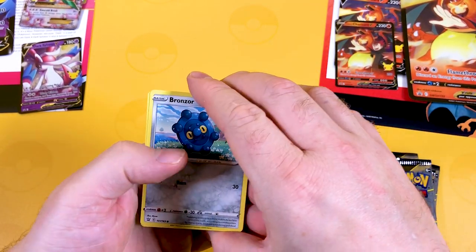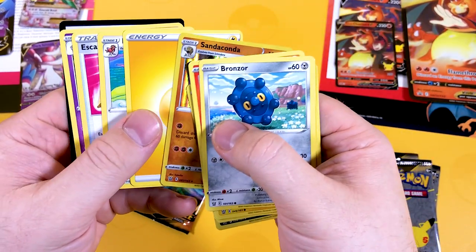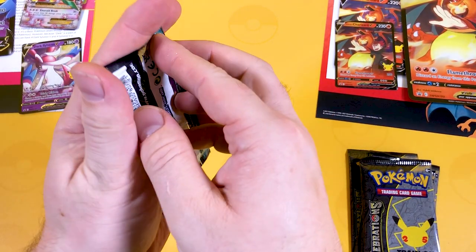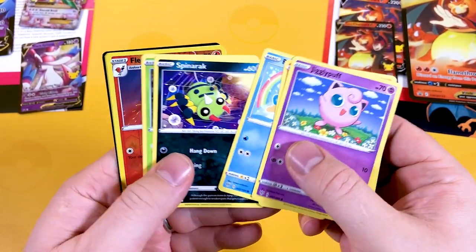We've got white and green with Ghibli from Battle Styles. Anything good? Sanaconda. We've got another Sanaconda. And there's the code card. Like I said, I don't have much luck with Battle Styles. I'm still after that Rapid Strike VMAX. Green card from Darkness of Blaze — straight into it. Nothing too exciting.